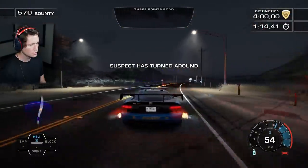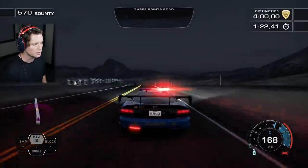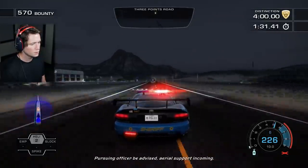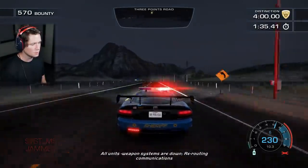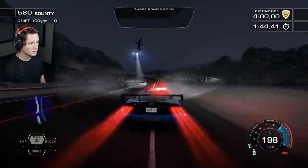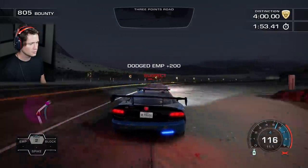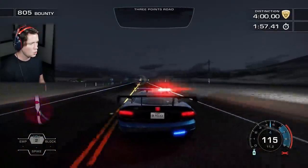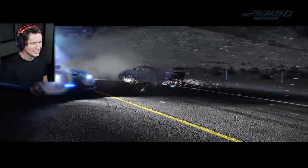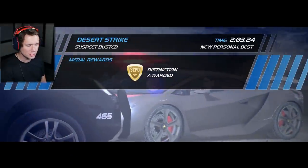He turned around — we missed our second spike strip but we're going to be fine. I thought that painting on the ground was a spike strip. We are going so fast — if we hit him here he's done. He corners at the perfect time of course. No way he hits us while he's in front of us. Hit that spike strip — I dare you. That was actually pretty efficient! Officer Martin on the job — two minutes and three seconds, beat it in half the time allotted.